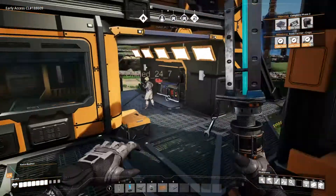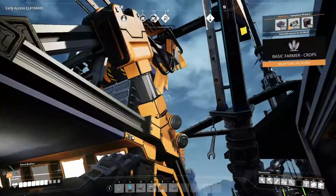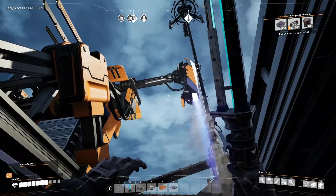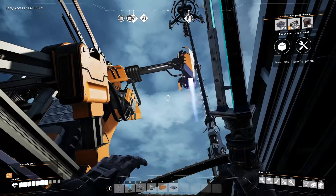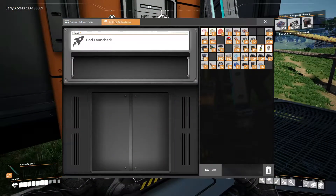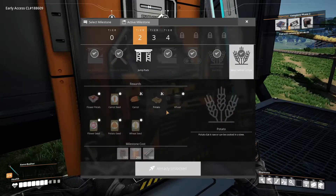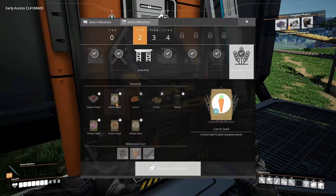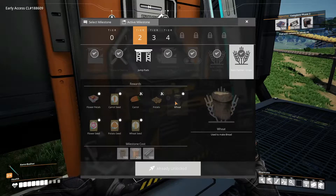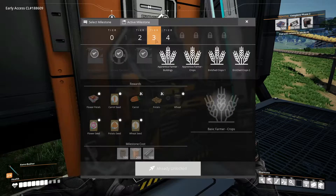Right, this will obviously unlock some crops. It's a two-minute return — nice quick one. That unlocked seeds and such: carrot seeds, potato, wheat and flour, and flowers.